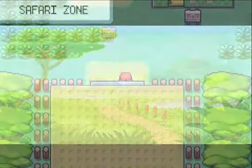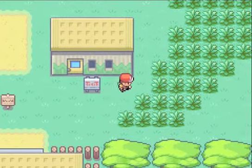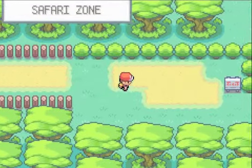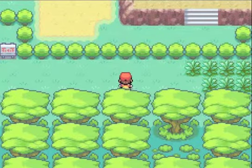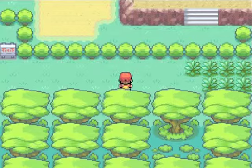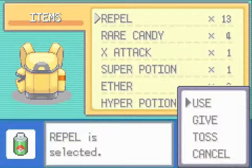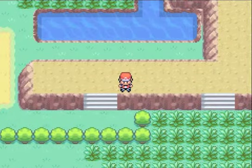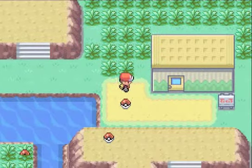In the Safari Zone you actually have 600 steps to do this, and it shouldn't take that long. There is a little glitch — all you do is stand on a piece of grass and tap the four directional buttons. That will make sure you encounter Pokemon without actually taking any steps.